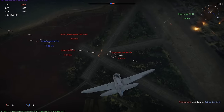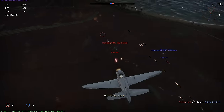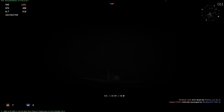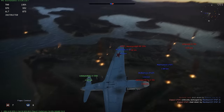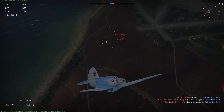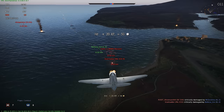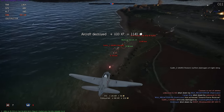I was going after that G-50 but the ME-410 is giving me a much better angle. He pulls up on me and I overshoot. I could continue to go after that ME-410 but he's giving me a pretty poor angle. My teammates are taking care of him anyway, and this Zero is going after my teammates, so I choose to go after him. I use my altitude advantage to pick up some speed and blow his wing off.